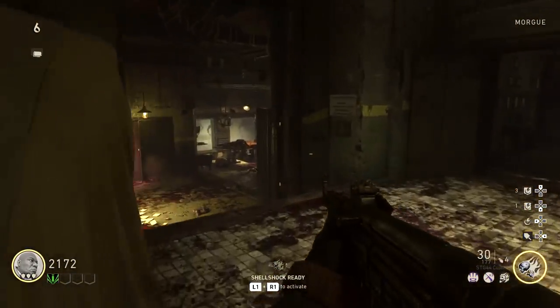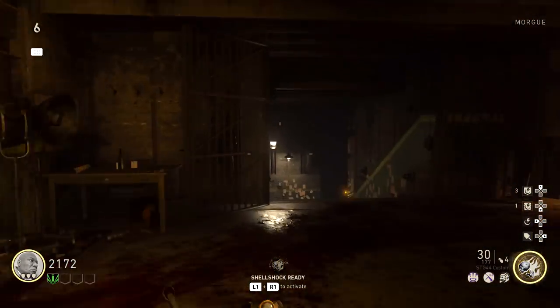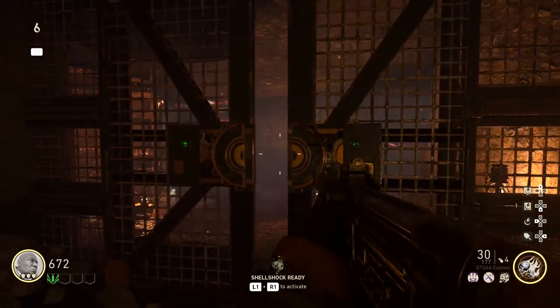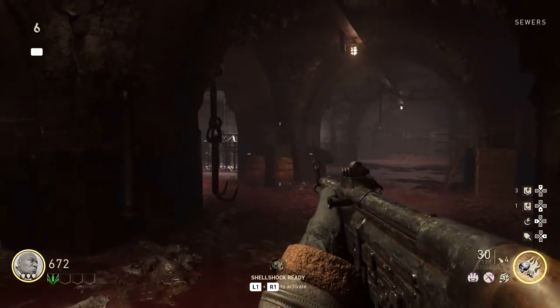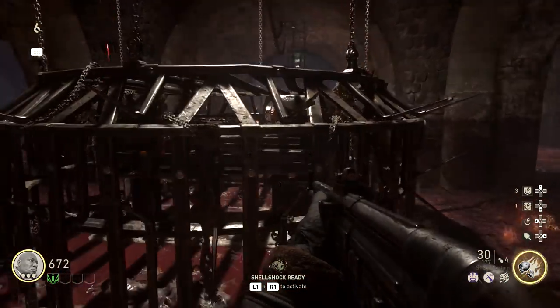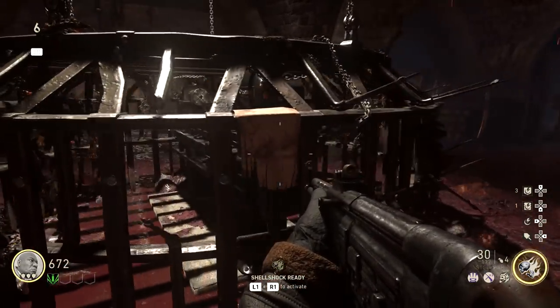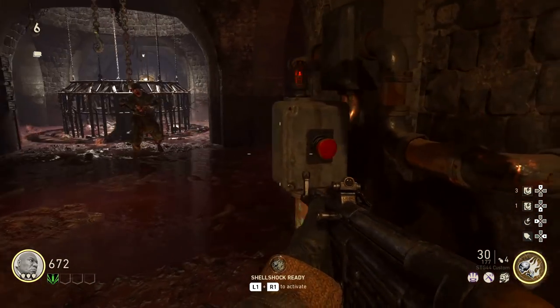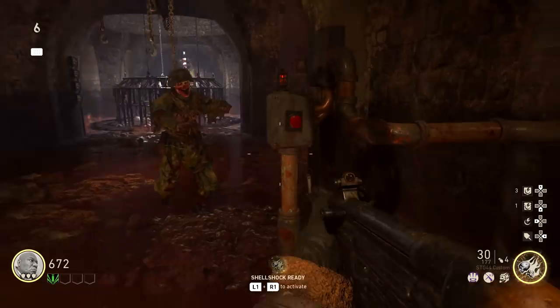Now we can go to the Pack-a-Punch room. To get there, just go through the morgue. You'll notice you have to open up a door and then you're in there. There's a bunch of pillars and a giant steel cage in the middle — inside that cage is the Pack-a-Punch machine. We've got to get that cage lifted, so there is a button over here by one of the pillars. Hit that button and you'll notice the cage raises just a little bit.